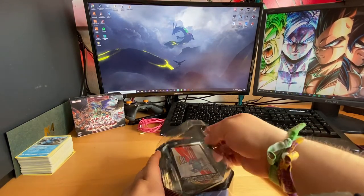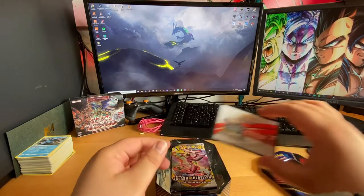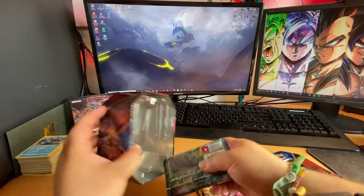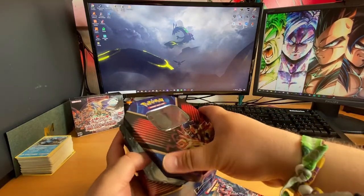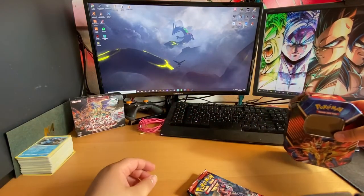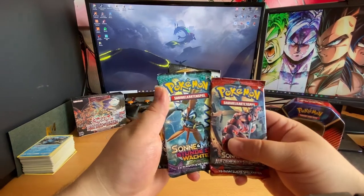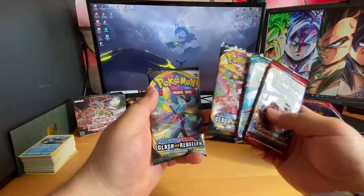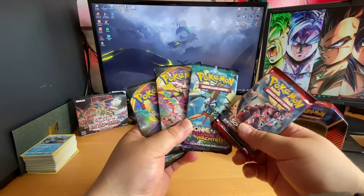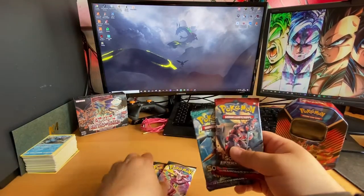Okay, taking this insert out. Sorry guys, I'm keeping this because I do play TCG Online. So we've got some boosters here — a Sun and Moon pack, a Rebel Clash Sword and Shield, and another Rebel Clash Sword and Shield. So we're gonna go for this one first, then Copperajah, and then Toxtricity.